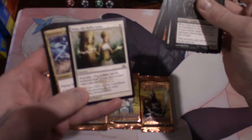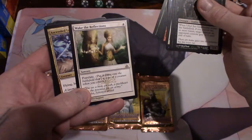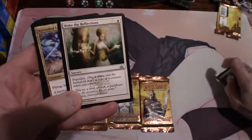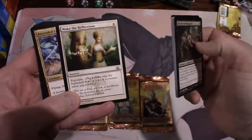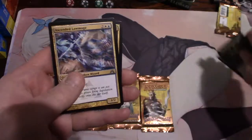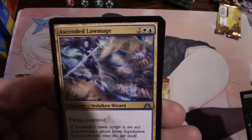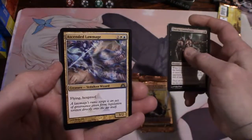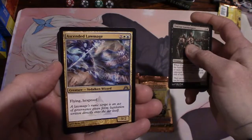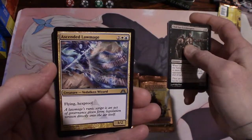Wake the Reflection - Populate. It's a sorcery, put a token on the battlefield that's a copy of a creature token you control, for one. Make a copy of a token for one - that's pretty awesome! Here are our uncommons. Look at the artwork on that - Ascended Lawmage has flying and hexproof, a 3/2 for four, an island and a plains.